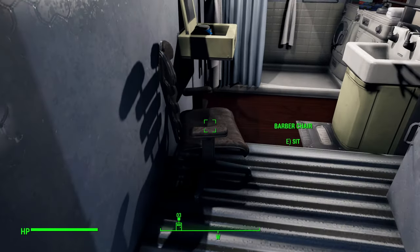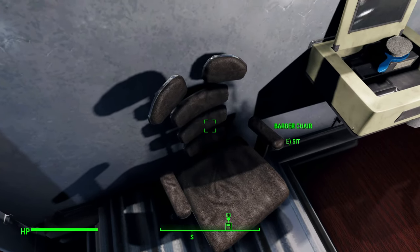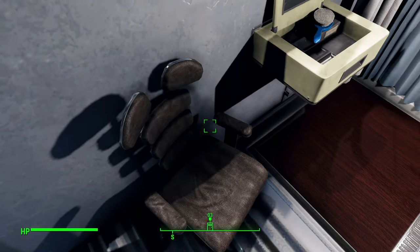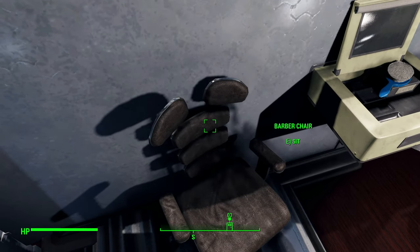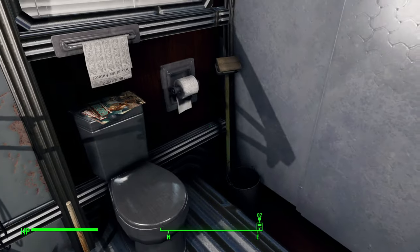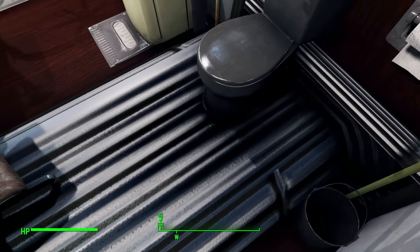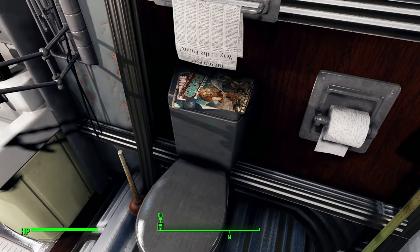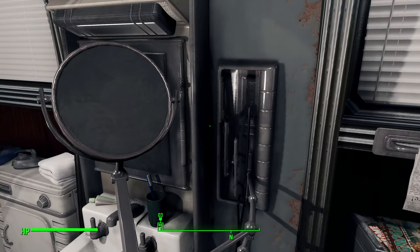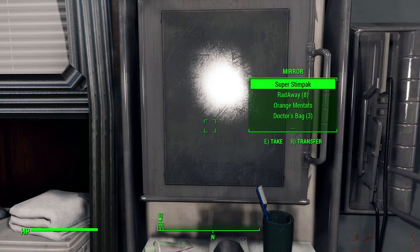Look at my bathroom. This is a barber chair so you can remake your face — change your hair, your skin, whatever. You cannot change your sex of course, but just to resculpt your face. Love the details — it's just so immaculate. Comic books on top of the toilet, and the newspaper. My sink. Toothpaste. Toothbrush. The mirror. And a medicine cabinet.